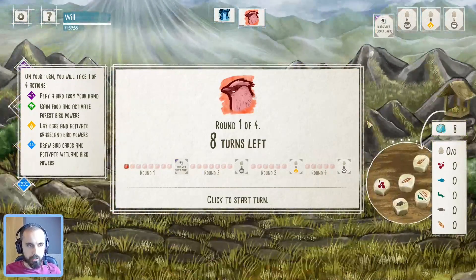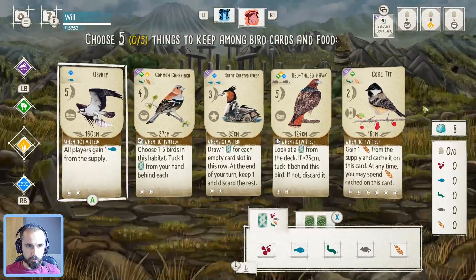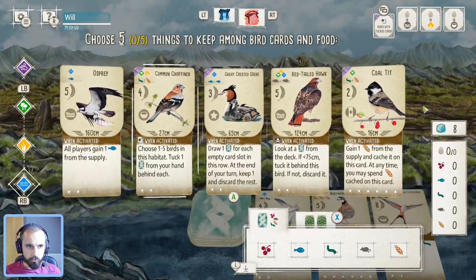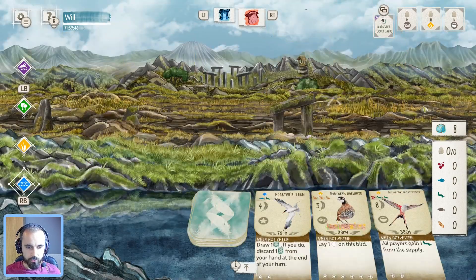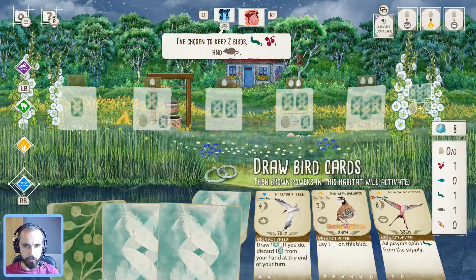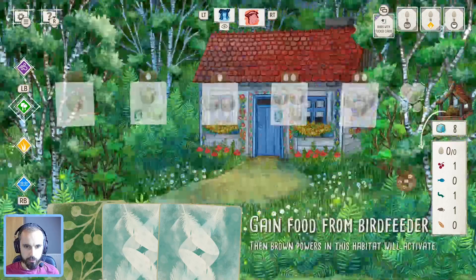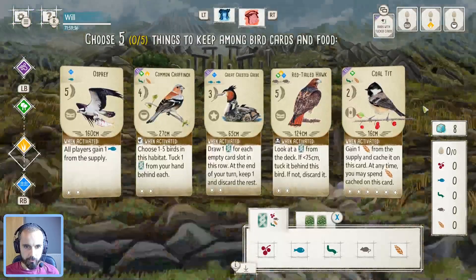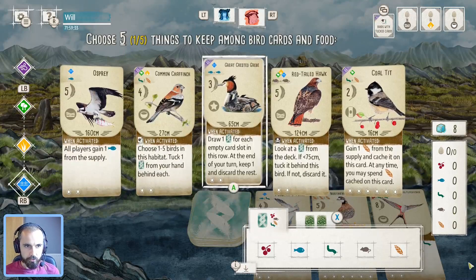Let's have a look and see what we've got in the starting hand. We have got some good options. I like this Great Crested Grebe for sure. Good options in the trait as well. Let's take a look at what our opponent's gone for - Berry, Worm and Rodent. Is there Worm in the feeder? There is. So maybe Blackcatcher could be on the menu, but I like this Great Crested Grebe.